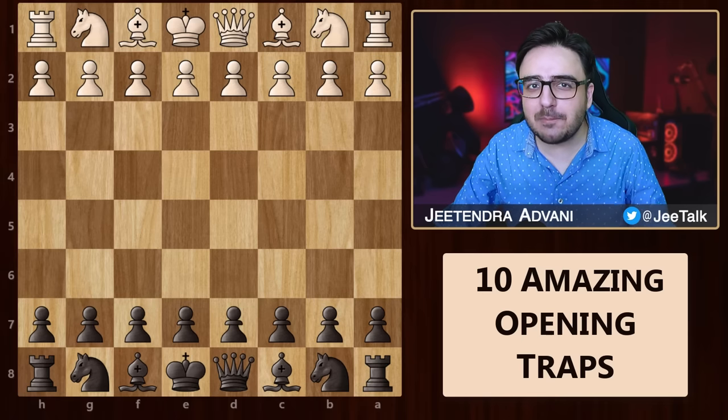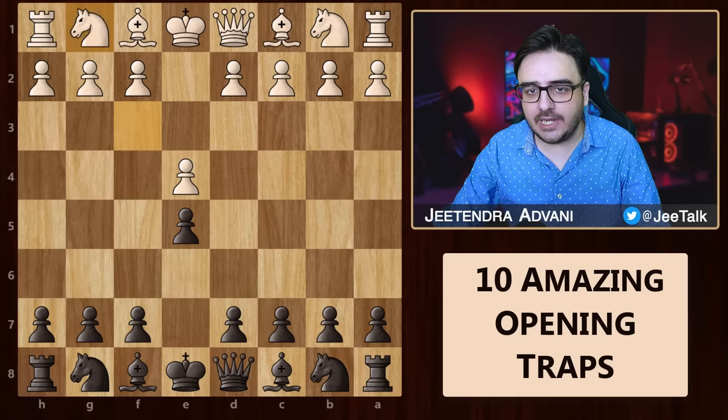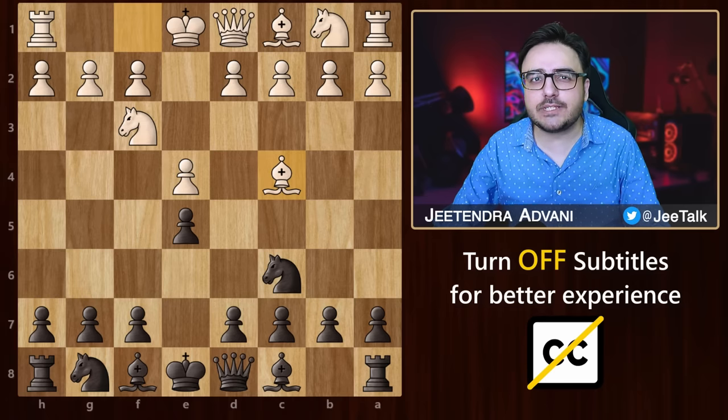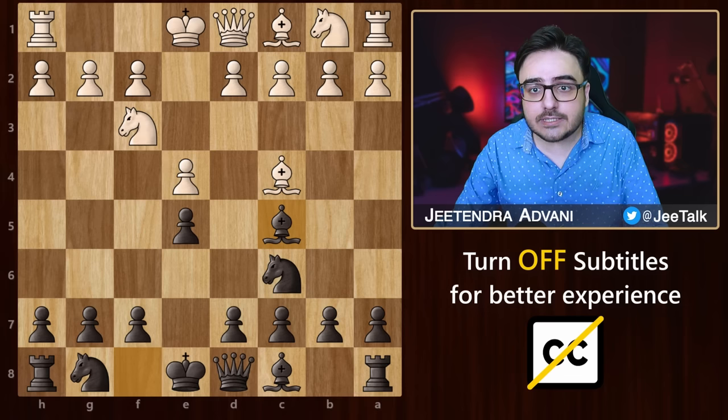In today's chess video, we look at some amazing opening tricks for black when we start with e4, e5, knight f3, knight c6, and then bishop c4. This is the Italian game, which is probably the most common opening setup you will ever see. After this, we play bishop c5 and now white has a couple of options.